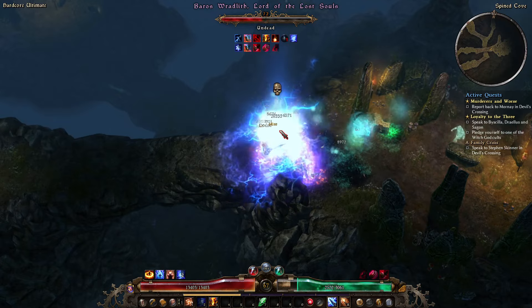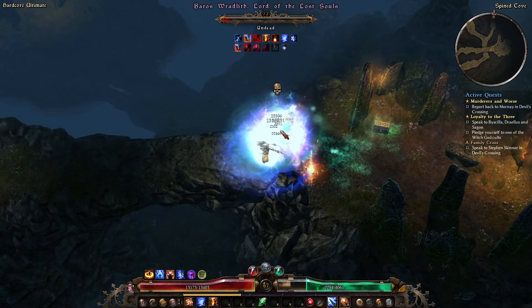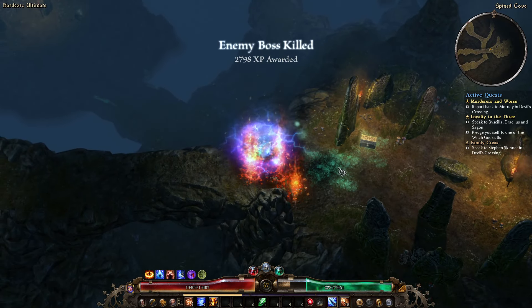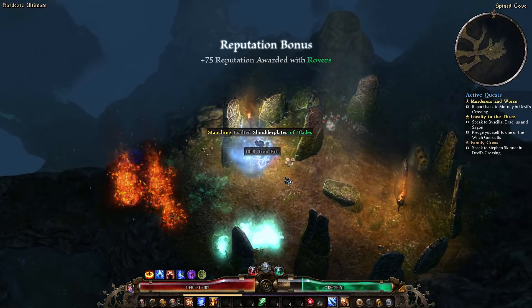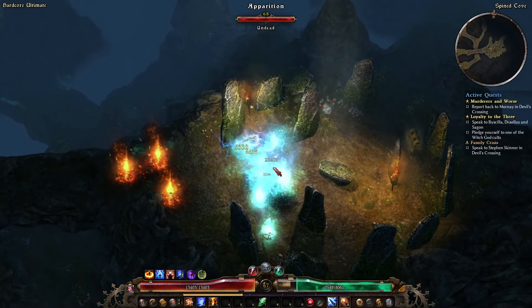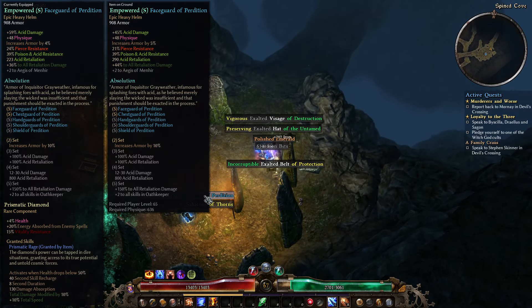It's only 300 now but it gets bigger. Definitely worth getting — any elemental build probably should take that; it's very good defensively. The reason I'm here is this exalted stash. There's a new Perdition piece as well.